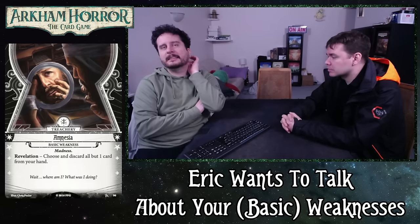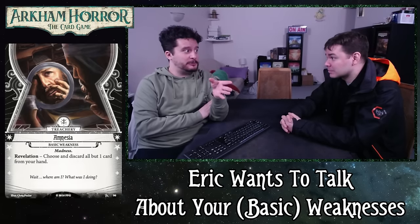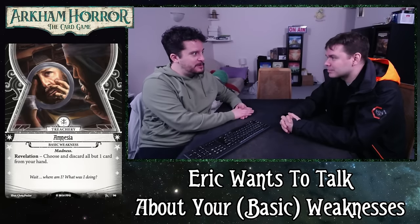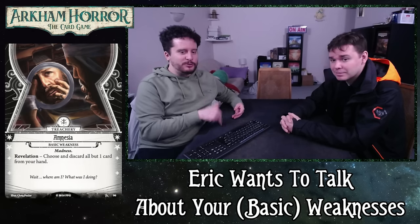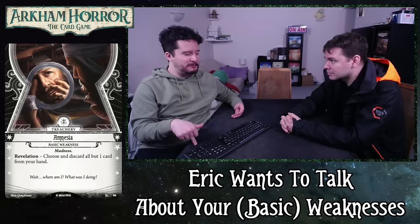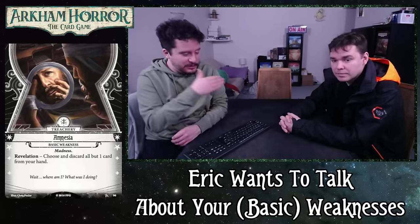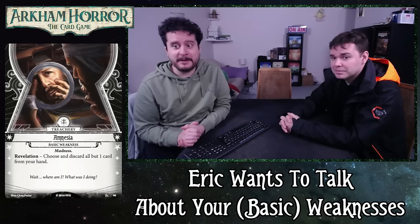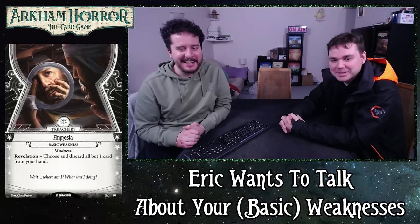Some people do it where you roll three, someone else takes one out, and then you get one of the two. I think that you should take the weakness that is worse for you — that's what would be more interesting. And that's why I think you should roll your random basic weaknesses first. Should we dive in? We can further expand on all these points as we go as well.